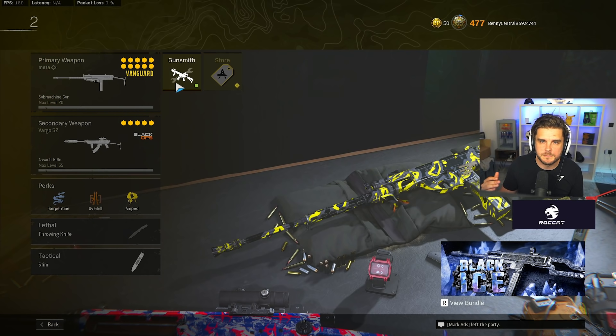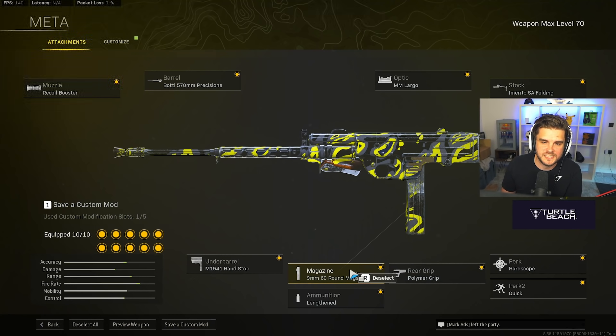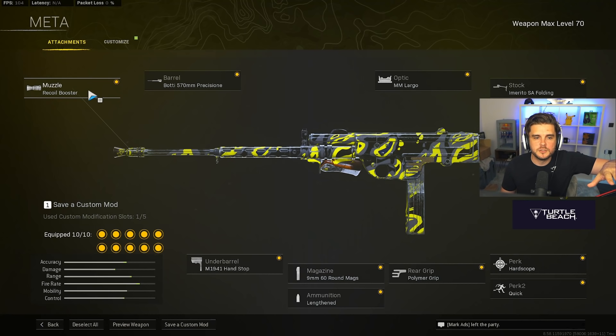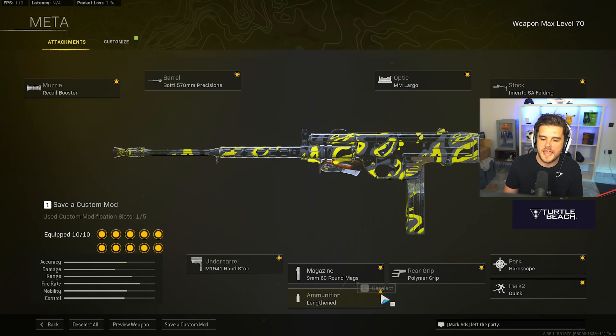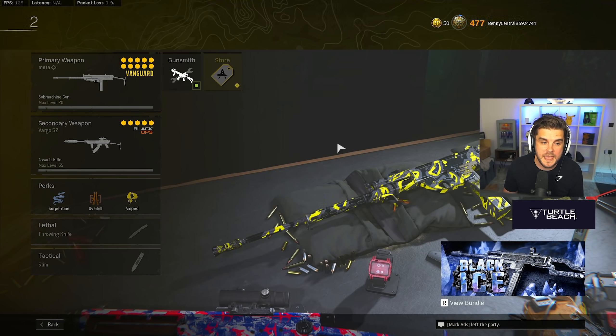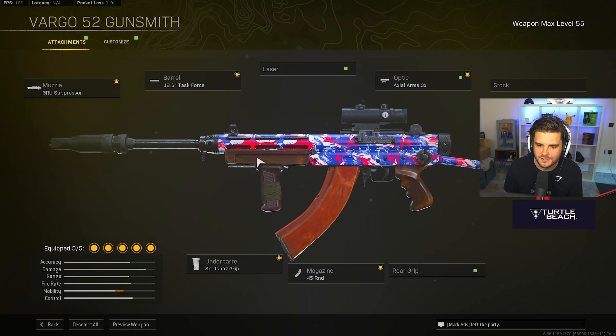For my second loadout we've got the Armaguerra, which has definitely risen to the top of the meta after nerfs to guns like the Owen Gun and Welgun, plus the larger health pools. Large 60-round mag guns like the Armaguerra are going to be higher up in the meta. The build: recoil booster muzzle, Botti 570mm precision barrel, MM Largo optic, Imurion SA folding stock, hardscope, quick polymer grip, 9mm 60-round drum mag, lengthened, and M1941 hand stop.